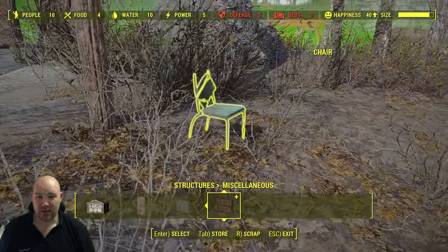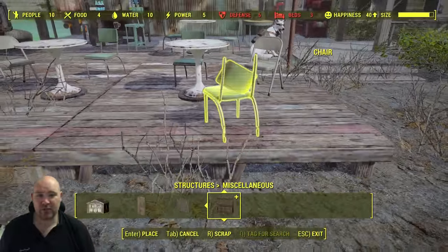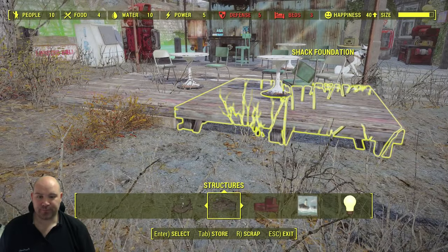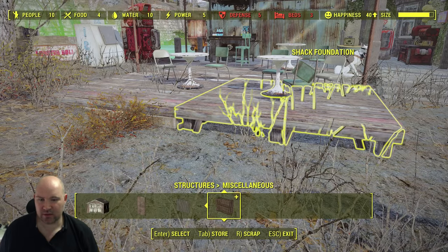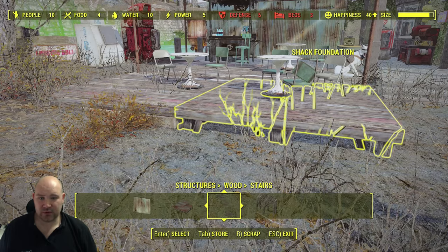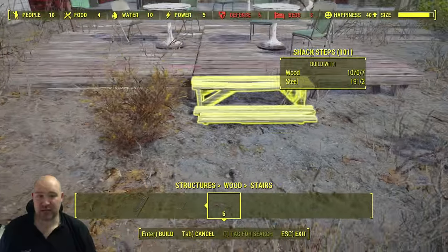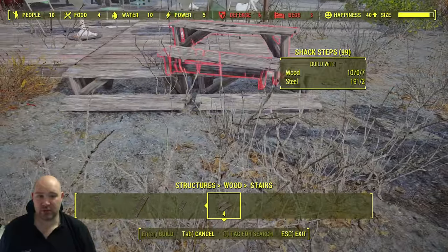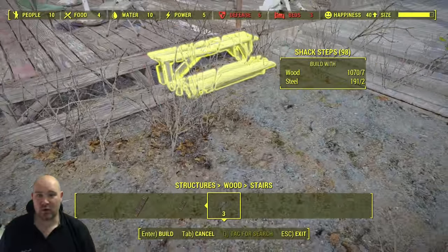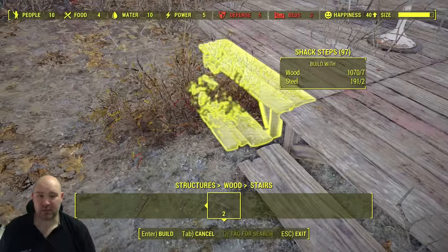I'm just happily popping these chairs and tables in place and creating a nice little place for our settlers to sit. If you back off again you can see it's already starting to look more like a café type area. One little tip: if you have a broken chair facing the wrong way it actually looks good because it's see-through and you can see the designs in front of it more clearly. The other advantage of using these wood foundations is they cut slightly into the ground, as do the very small stairs, so we're going to plonk the stairs around the edge to give this a decking slope for settlers to walk up.